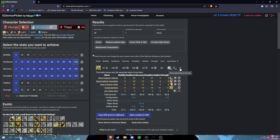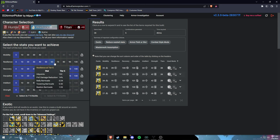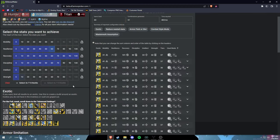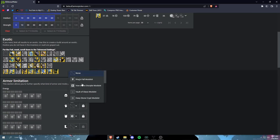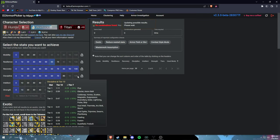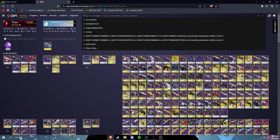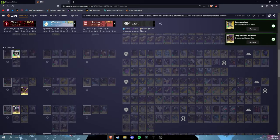You can interchange the numbers however you want. For example, if you want 100 Recovery and 60 Resilience with 70 Discipline, you can do that — you just start removing pieces like gloves to open up new options. For me personally on Titan I like 100 Resilience, and since I have the opportunity I'm just going to make the triple 100 build. Once you're happy, click 'Get Details,' then 'Copy DIM.' Pull up Destiny Item Manager, paste into the search bar in the top right corner, and it highlights all the armor you need. Then transfer everything to your vault and equip it.